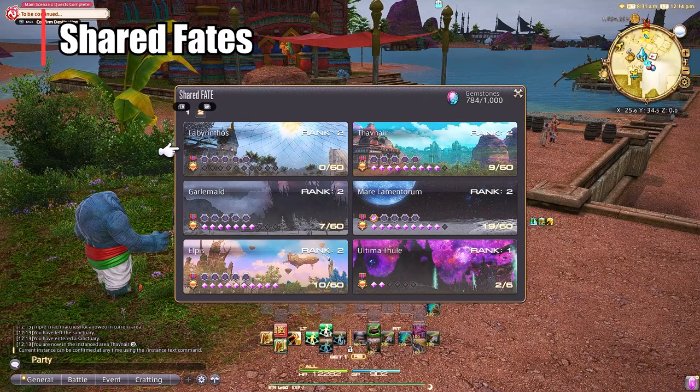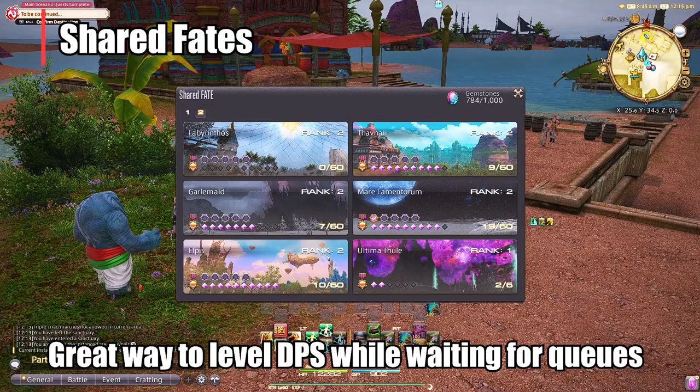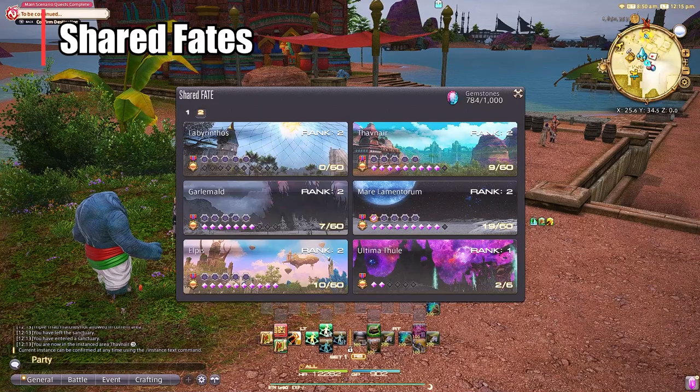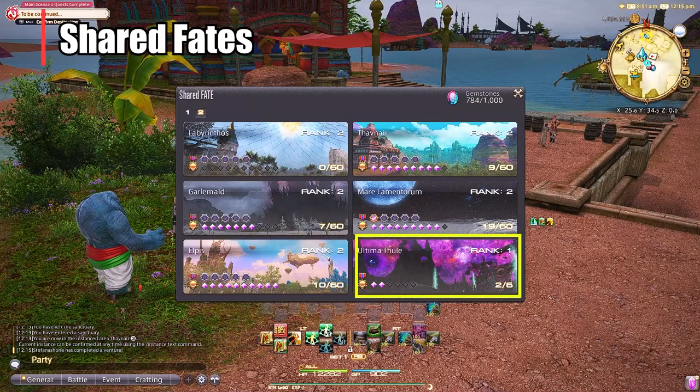You'll see the six different areas that are in the expansion, and you pretty much have a system of 1 through 60. When you do your first fate you'll be at rank one, and when you do six you'll be at rank two. When you do all 60 is when you'll hit rank three.